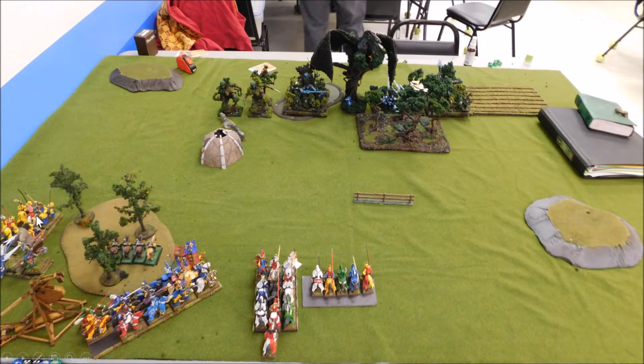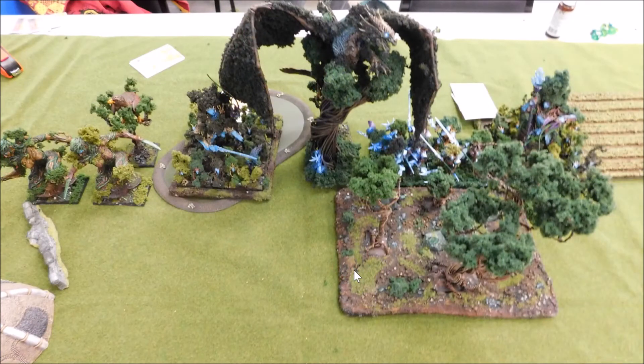My setup on the left: a small unit of Knights of the Realm, peg knights behind them. In the forest, my yeoman will vanguard out. This big unit has two characters — the front-left model is the guy with the virtue of the joust and the dragon lance, and the BSB is in this unit. The mage — the damsel — and my general over here in this unit with the virtue of renown and five knights aspirant.